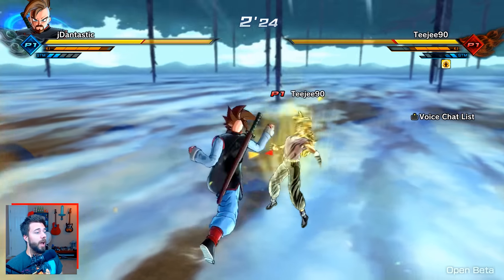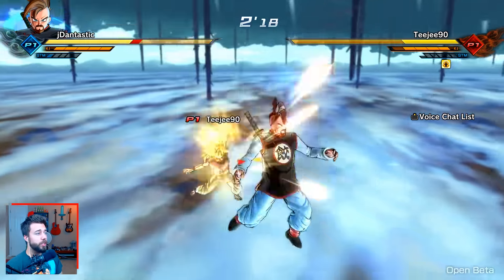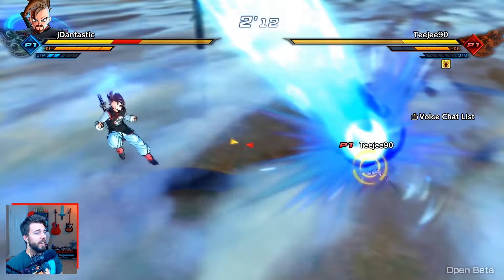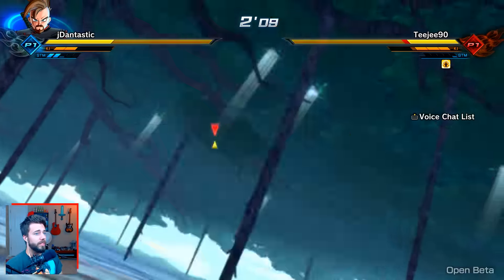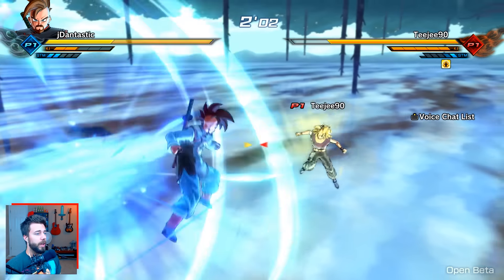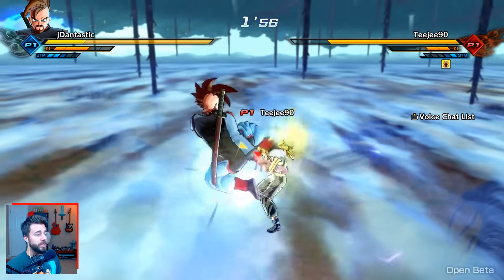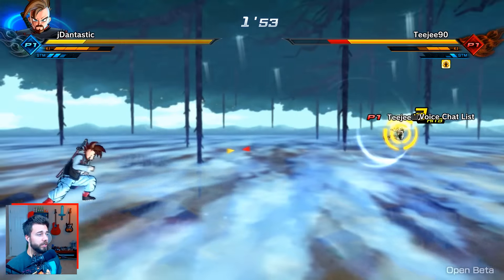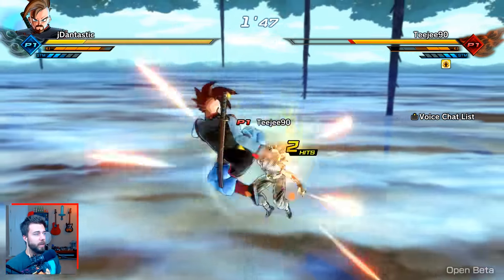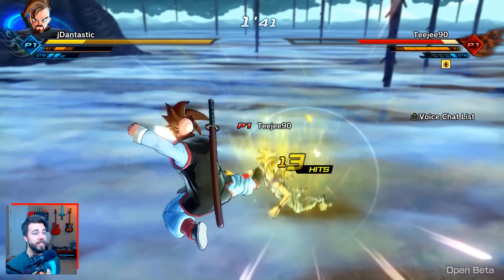The hit detection is phenomenal. It's so smooth. Everything hits like it's supposed to. I've had maybe two issues, but this is literally just the beta — the first day isn't even over yet — and the hit detection is so great. It's actually insane for a beta. Even if your connection isn't top-notch like a 5-bar connection, even if you have a 2 to 3 bar connection it's still pretty freaking solid. If you have a 1-bar connection you can kind of tell a little bit, but it still works out pretty well.